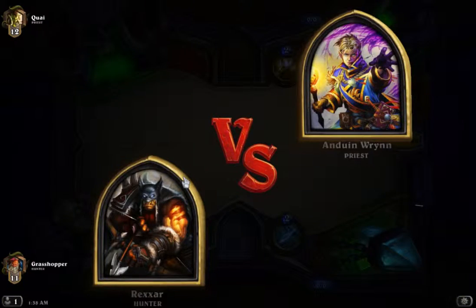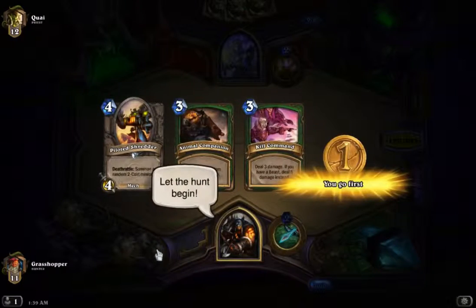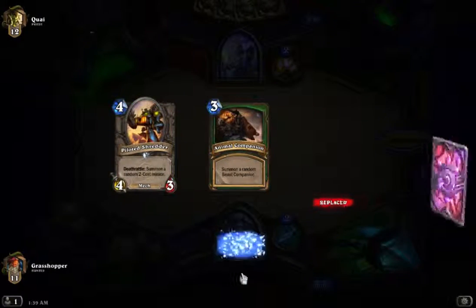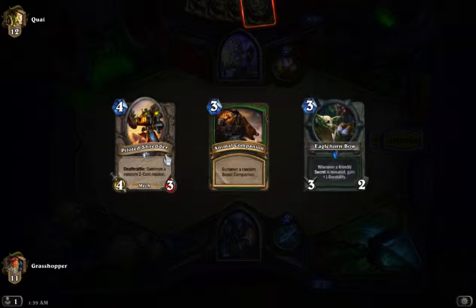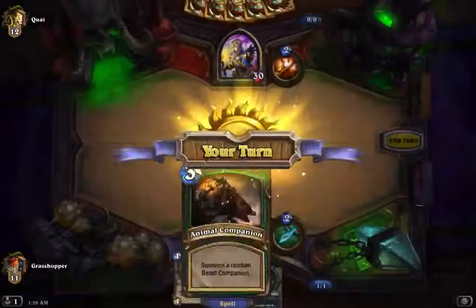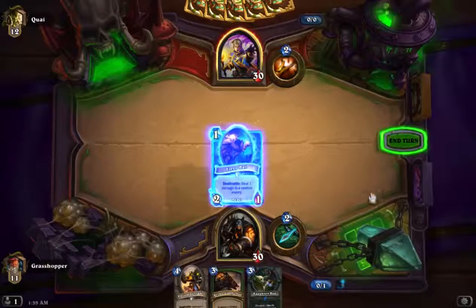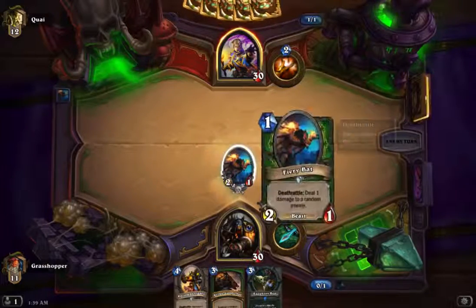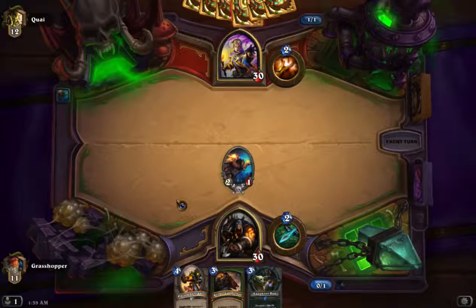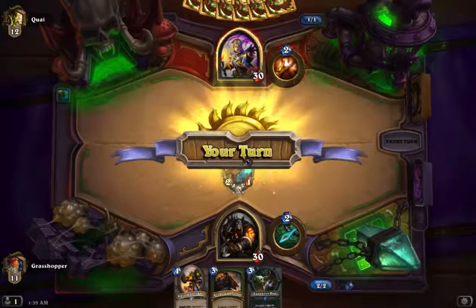Priest — this should be an easy matchup if we draw semi-decent. The super low drops are not that good versus Priest, so I'm just gonna keep threes and fours — much more annoying for Priest to deal with those. At least something. I'm not even that scared if he plays a Northshire Cleric.